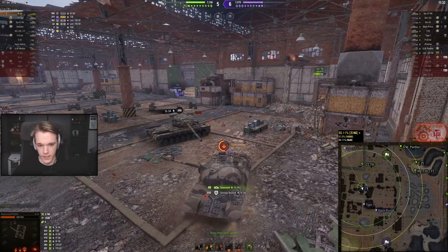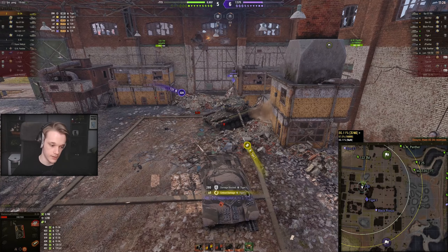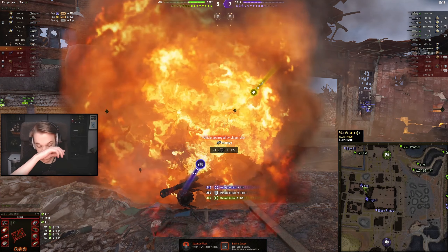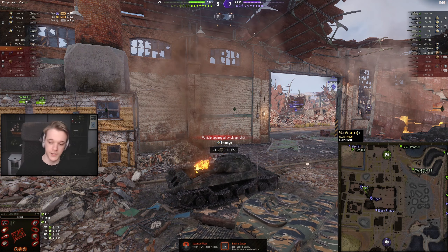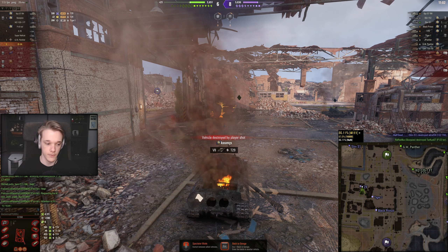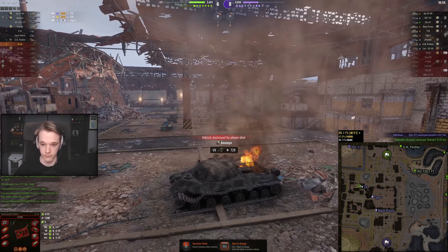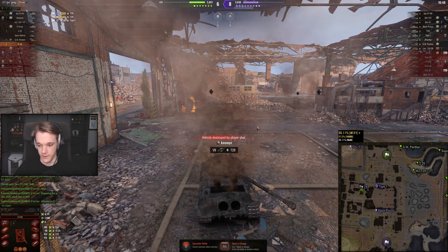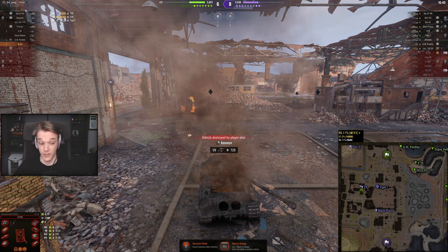I try to track the enemy but don't track him. I cross back - the S1 is behind us which is a problem, but I try to block. I kill the IS-3, then try to get out of the way of the S1. The tiger shoots us and we don't have enough reload time to respond. There was a lot going on - an S1 behind us, needed to push the IS-3, but our team wasn't with us and they just flanked past us.